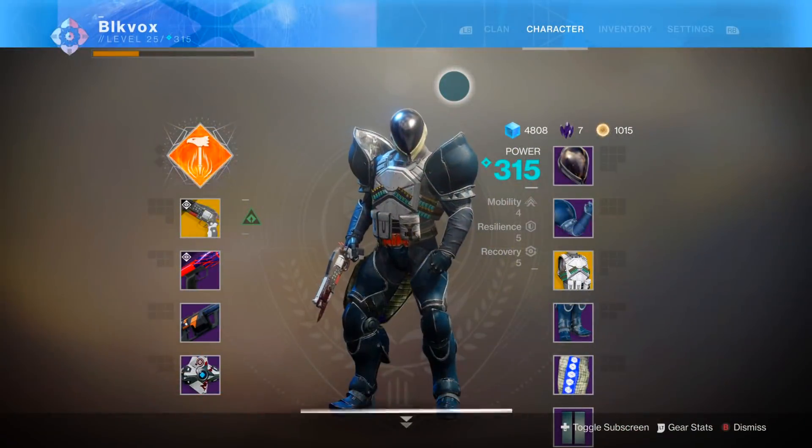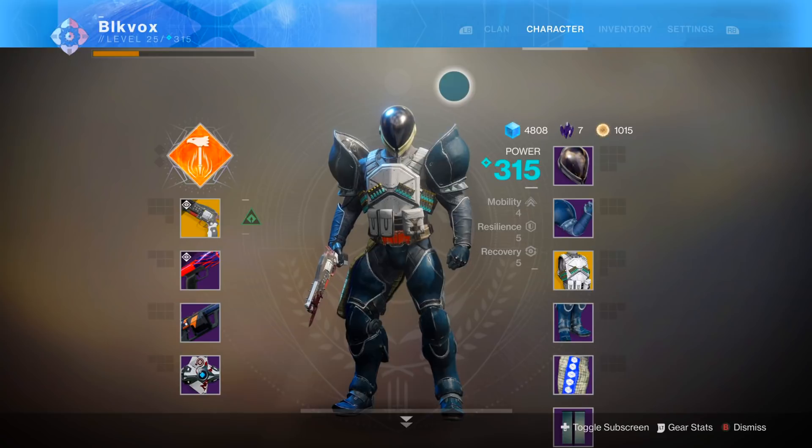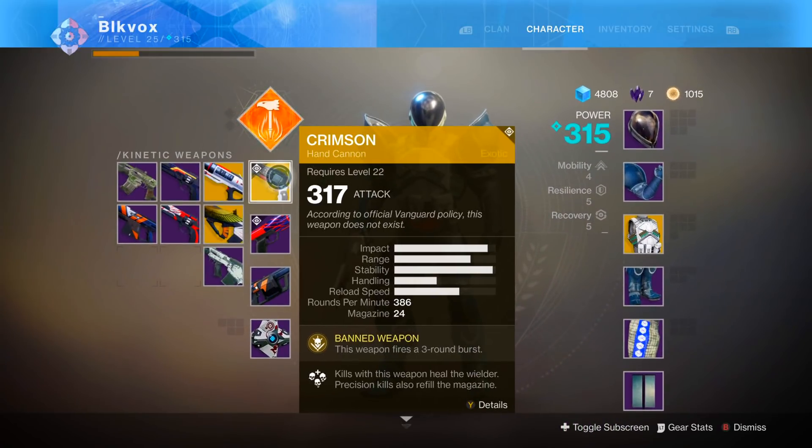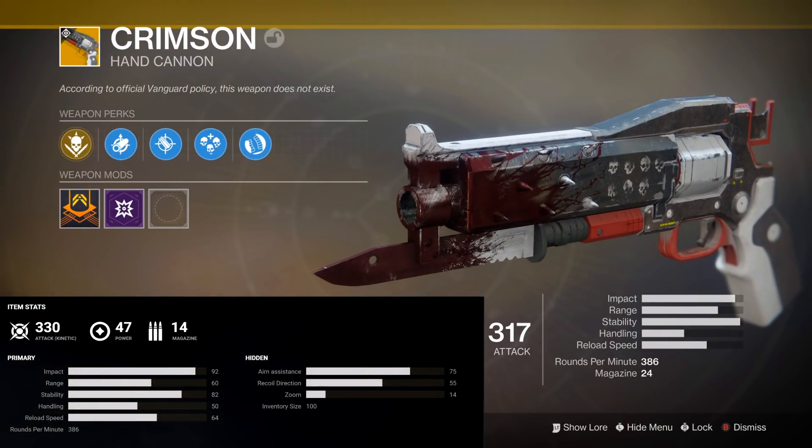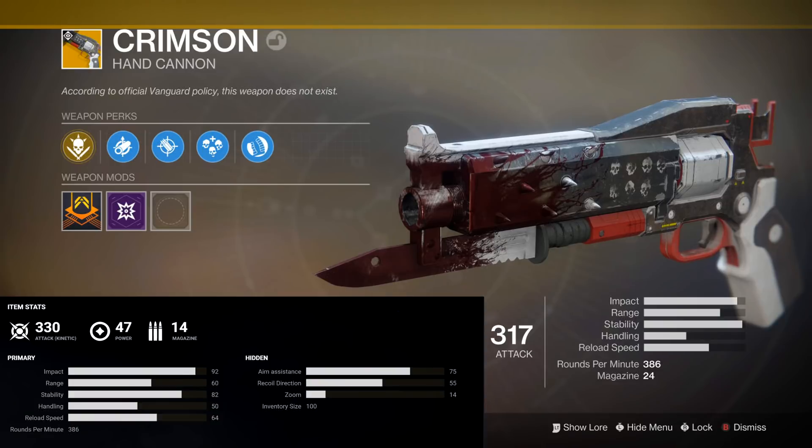The Crimson is a very unique exotic hand cannon that can drop from any exotic engrams. It's become a pretty sought after item due to its great overall base stats as well as its fantastic intrinsic and special perks.